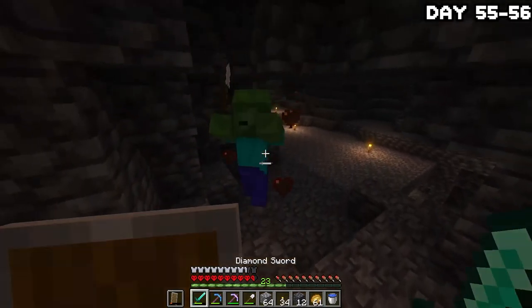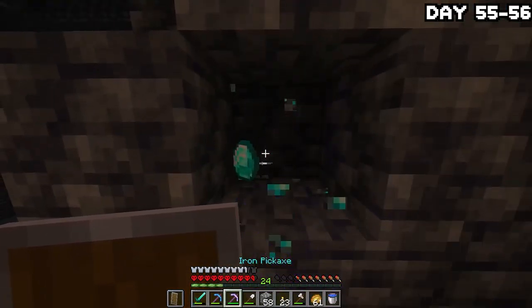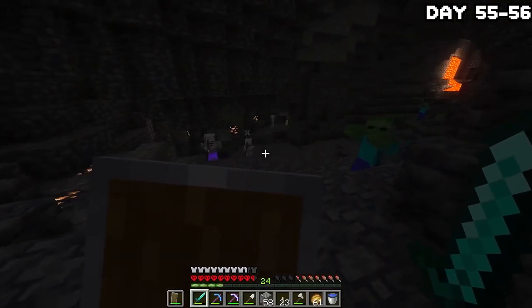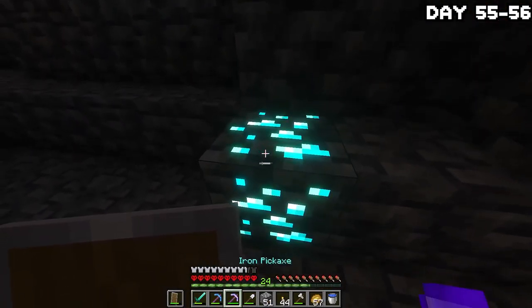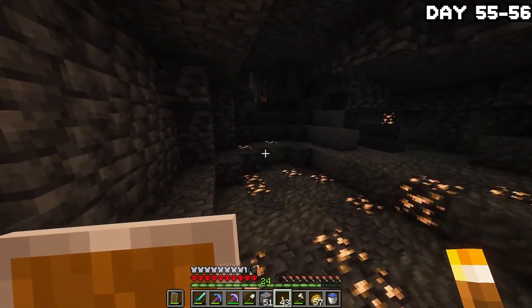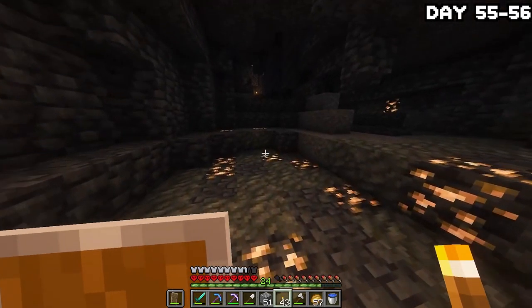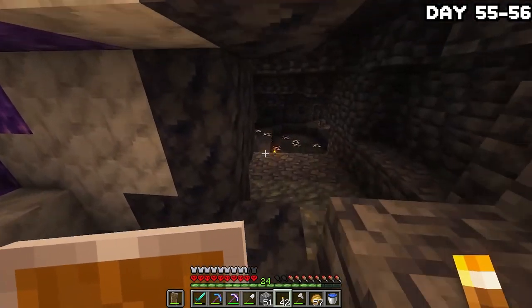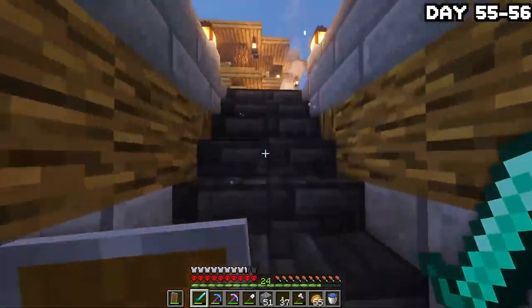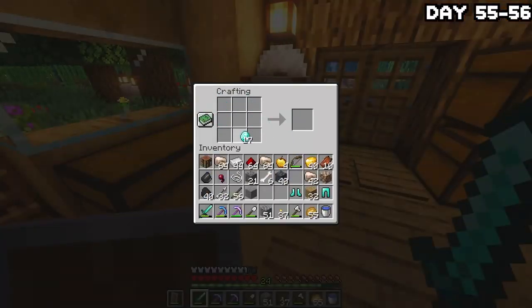I found one more vein that gave me four, then got slapped by a load of mobs, but dealt with them and continued. I found another diamond vein and a cave absolutely packed with iron ore — so much of it — so I grabbed it all. After ending up with 28 diamonds total, I decided that was enough and headed back to the surface to craft the rest of my armor and tools. Just like that, we are now fully kitted out in diamonds. Let's go.